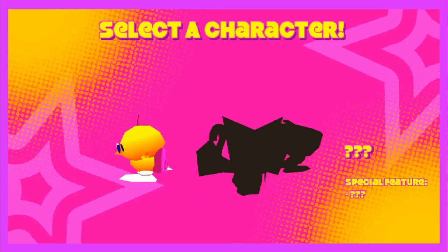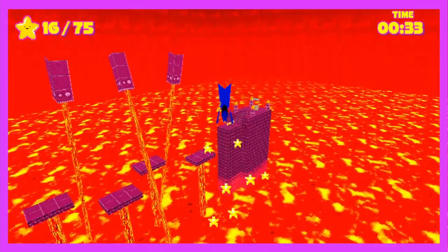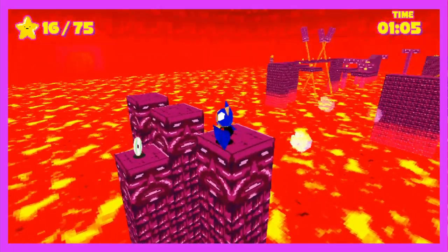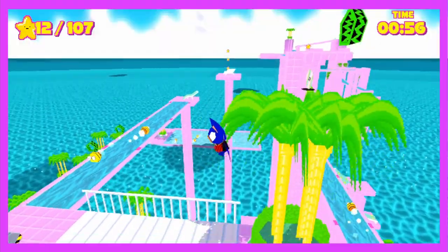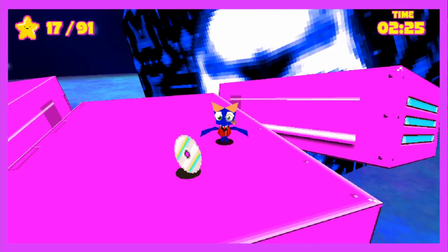The next unlockable character is MacBat! Featuring endless jumps, he can basically fly just about anywhere. Instead of his flying being pointless, you can use him for exploration. Remember those CDs I mentioned earlier? Well, a majority of them are in locations only MacBat can reach. So with some exploring, you'll find them all around the different stages and unlock a brand new hidden character.